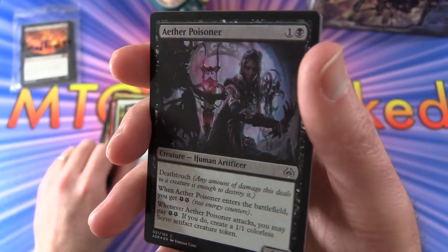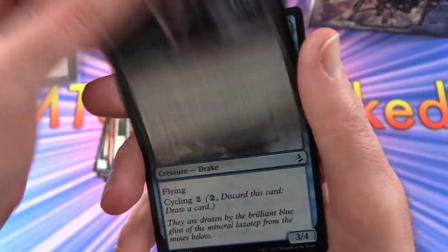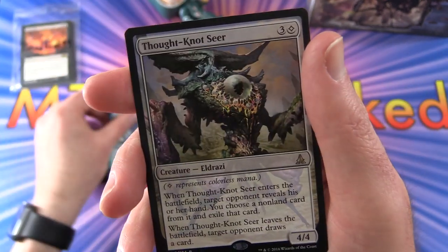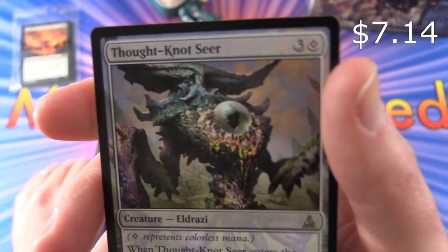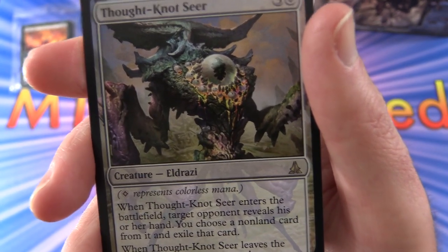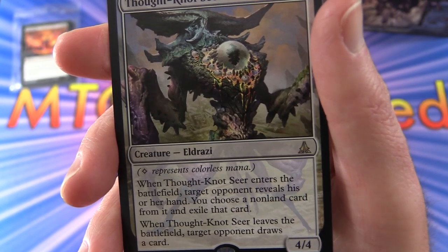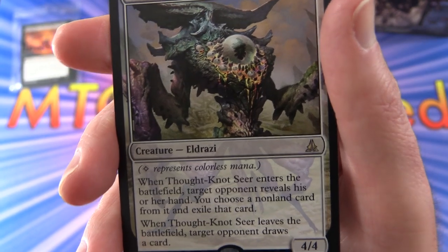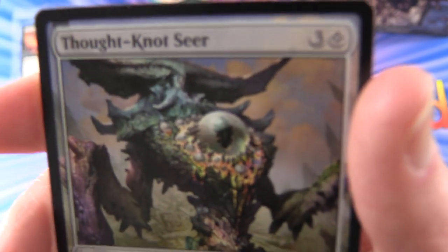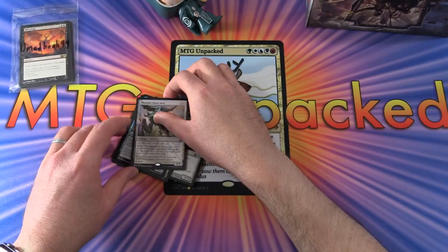First foil here is Aether Poisoner - I like the lighting on that one. Shimmer Scale Drake. And the rare is Thought Not Seer - nice creature, Eldrazi 4/4 for four mana. That symbol represents colorless mana. When it enters the battlefield, target opponent reveals his or her hand, you choose a non-land card from it and exile that card. When Thought Not Seer leaves the battlefield, target opponent draws a card. Love the artwork on this dude - look at that eyeball thing. Very strange.